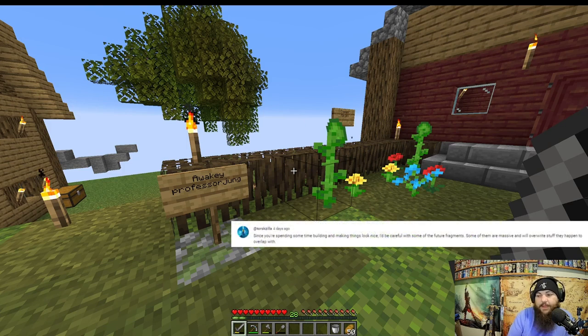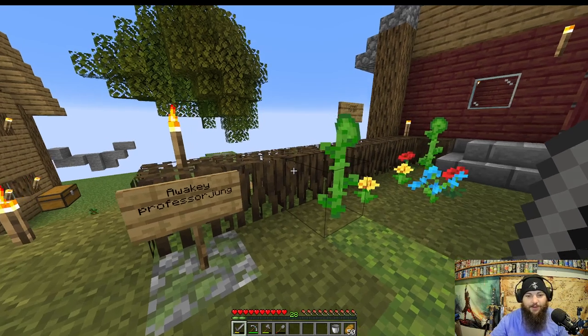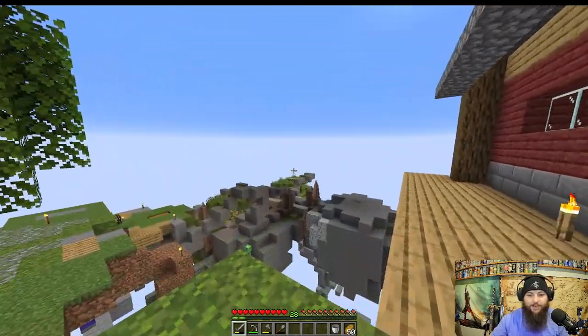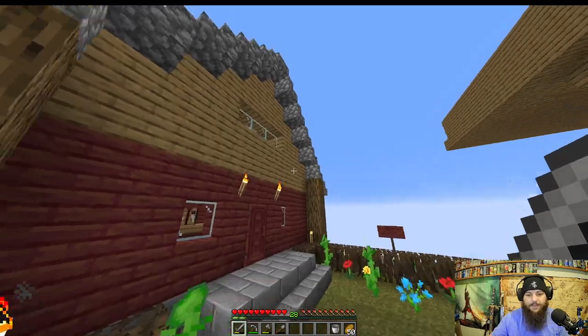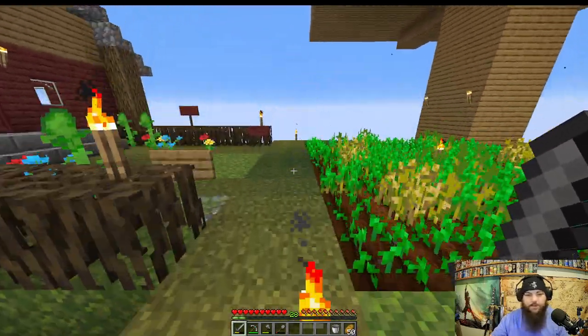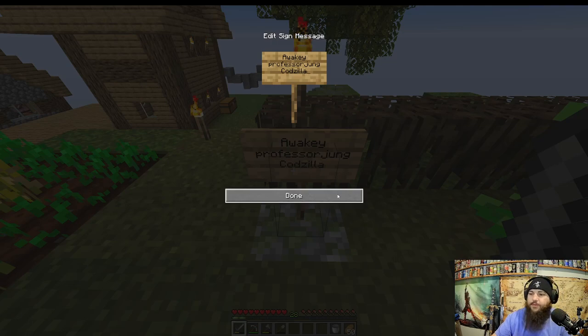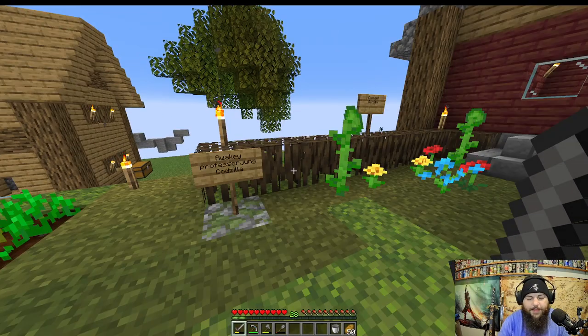First one being Codzilla for this comment: 'Since you're spending some time building and making things look nice, I'd be careful with some of the future fragments — some of them are massive and will overwrite stuff they happen to overlap with.' That is super helpful. Now I know I can expand out and throw things farther so I don't mess up the house, the mob farm, or the village area. Welcome to the garden, Codzilla!